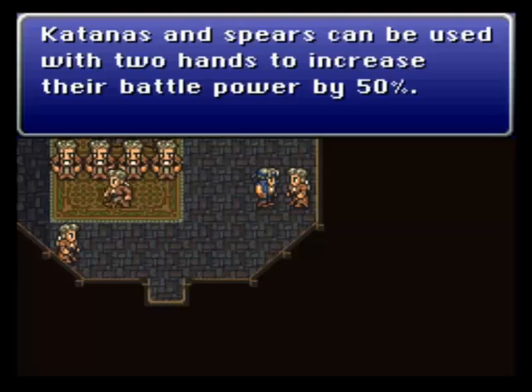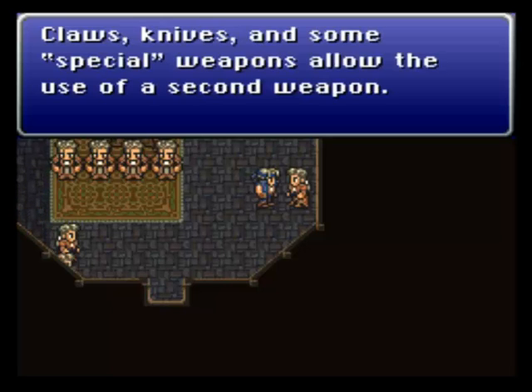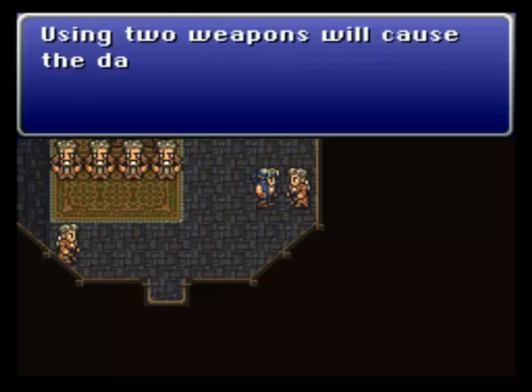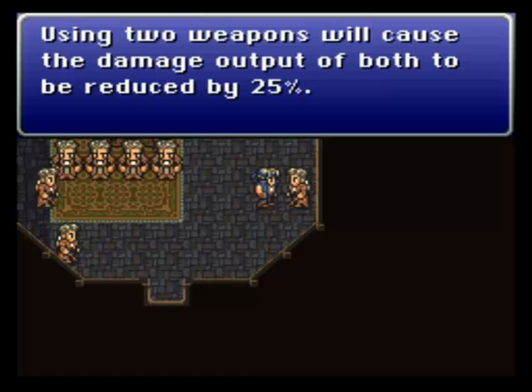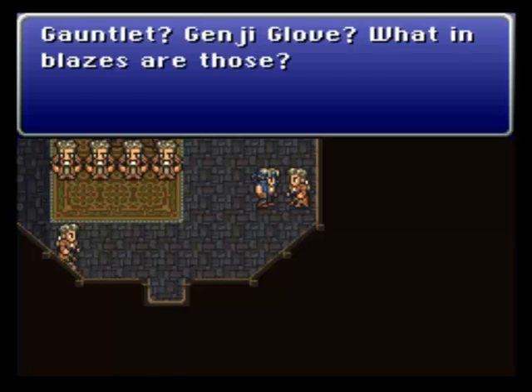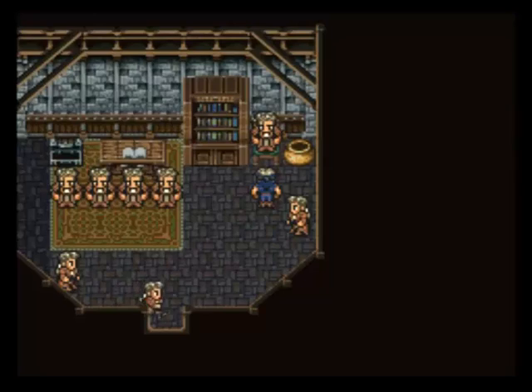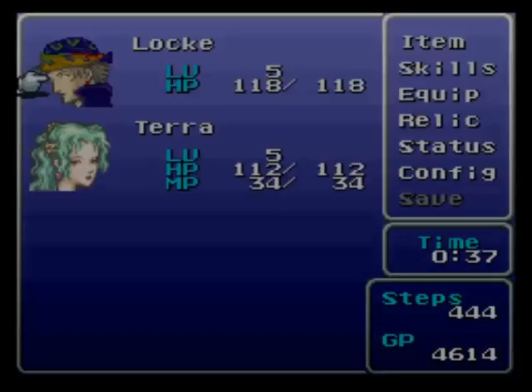Katanas and spears can be used with two hands to increase battle damage by 50%. Claws, knives, and some special weapons allow the use of a second weapon. Using two weapons will reduce the damage output of both by 25%. Gauntlet? Genji Glove? You don't even need those anymore — I could just drop another weapon in there without those relics. That is cool. Mithril Bola? I don't know what the hell that is.